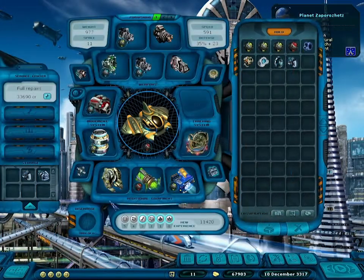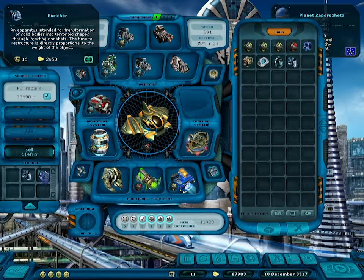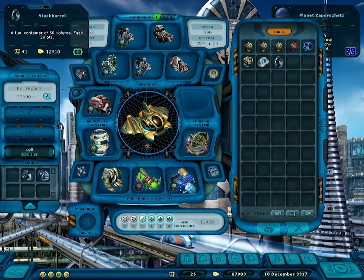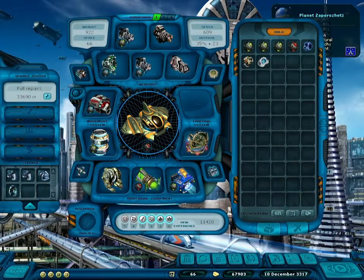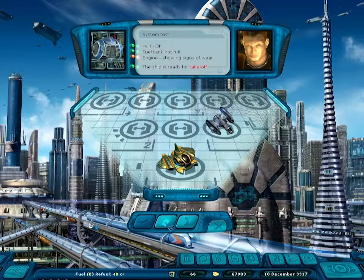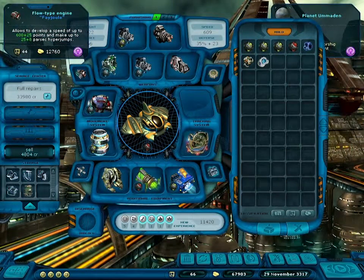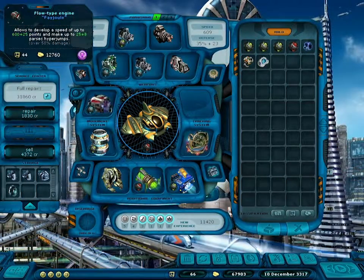I need to unload this first because it's rather heavy. Wow, I already had some stuff stored here. That's worth a lot — very interesting. Just a little stop, and let's see — the engine is showing signs of wear already. What happened? Last time I checked it was almost full and now it's almost gone.